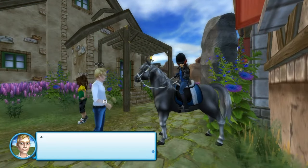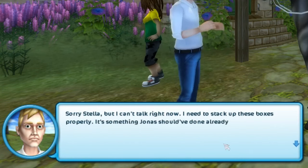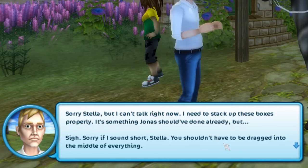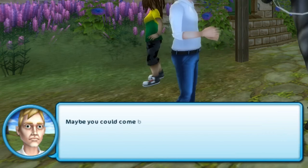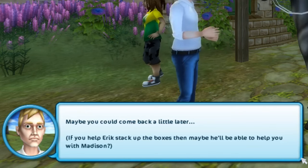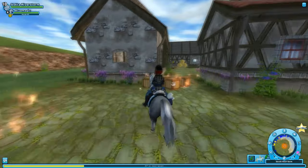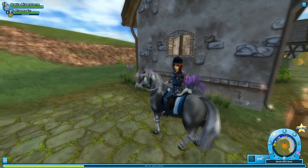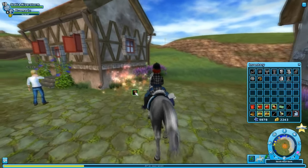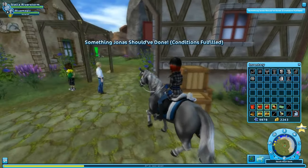Eric says: are you looking for Madison? Sorry, but I can't talk right now — I need to stack up these boxes properly. It's something Jonas should have done already. Sorry if I sound short, Stella — you shouldn't be dragged into the middle of everything. If you help Eric stack up the boxes, maybe he'll help you with Madison. All right, help him stack the boxes. One box, two boxes, three boxes, four boxes — that's a nice stack of boxes.